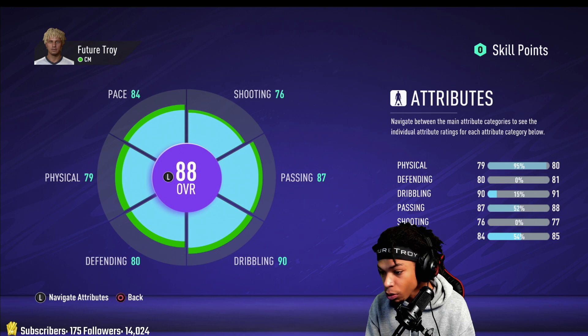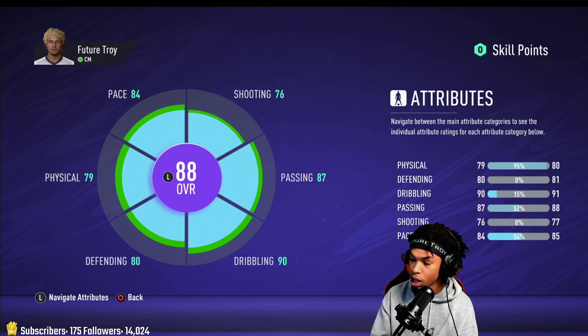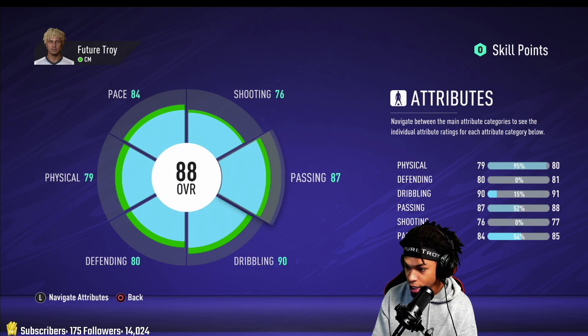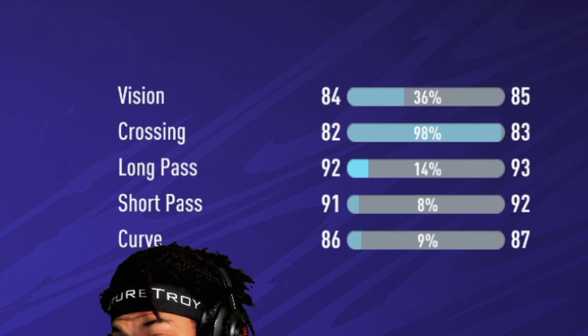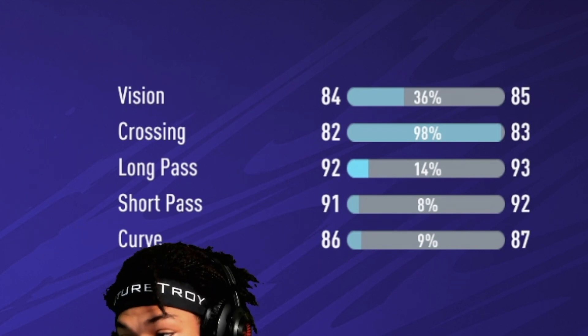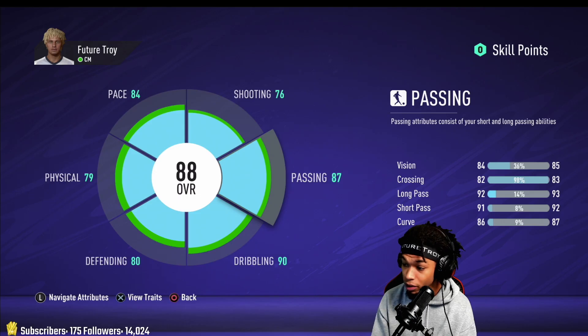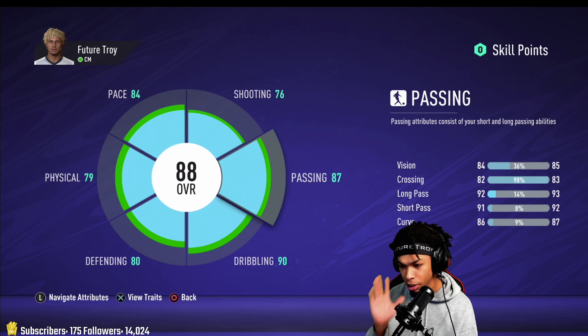Let me run down the stats and show you how to do the build. First we're going to go over the passing because that's probably the most important thing this build has. Long pass is going to be 92, short pass is going to be 91 — very solid. Curve is going to be 86, vision is 84, crossing is 82. You're really not going to use your crossing much, especially in a 4-4-2.